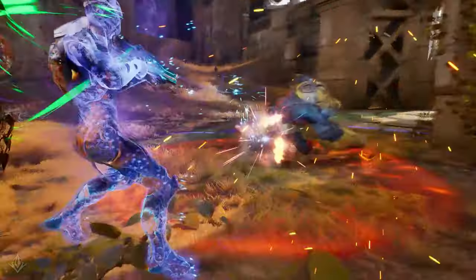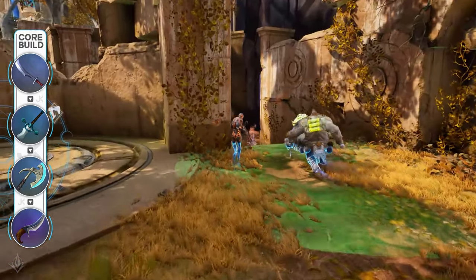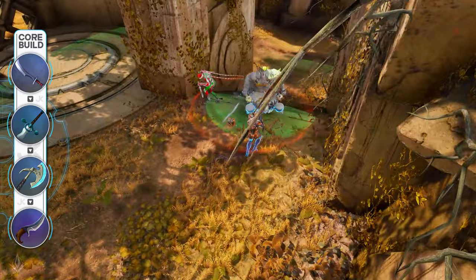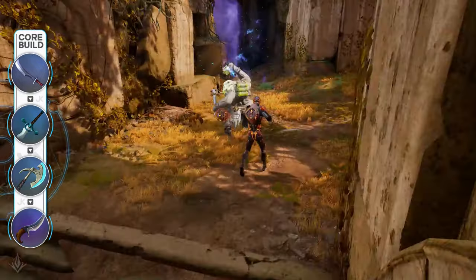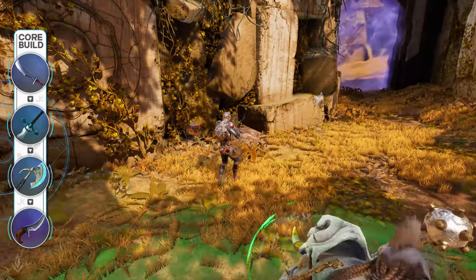Most players that play Wraith at a high level are running Ortis as their crest. Then most Wraith mains rush the Soul Chalice component of Mind Raiser so they can start building up those stacks. Once they have Soul Chalice, they'll rush Vanquisher as quickly as possible to help with the physical penetration and long range executes, then return to finish Mind Raiser entirely.